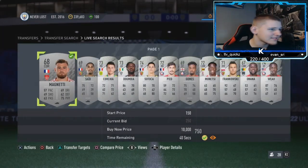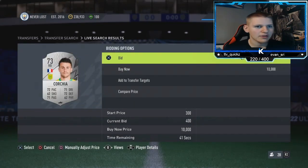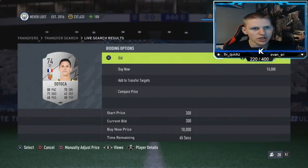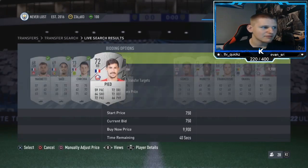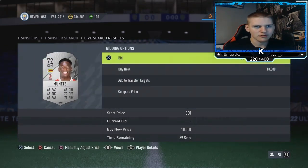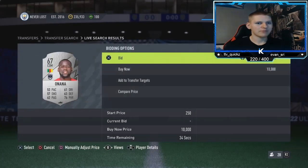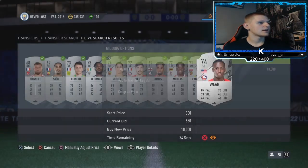What you want to do is mass bid at around 750. I'm going to go 750 but personally I think 800 is probably best. I just want to try as low as possible to see if we can pick a few up for 750. We'll probably leave it there — I don't think we'll get too many but if not, you'll need to bump the bid up to 800.